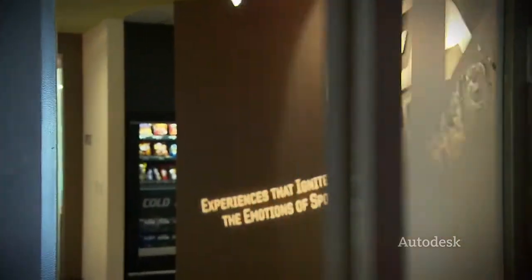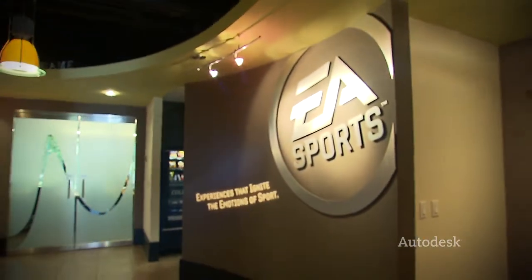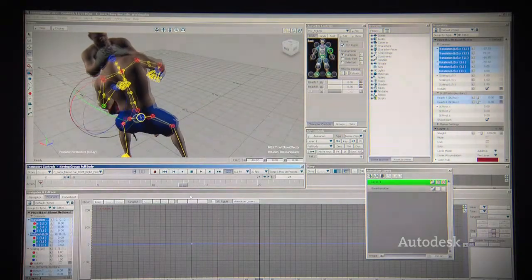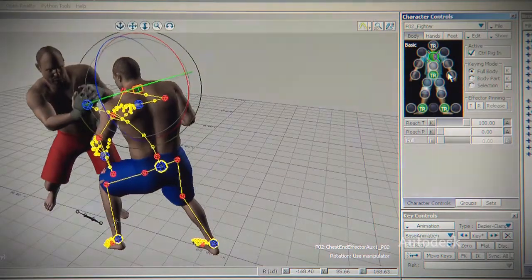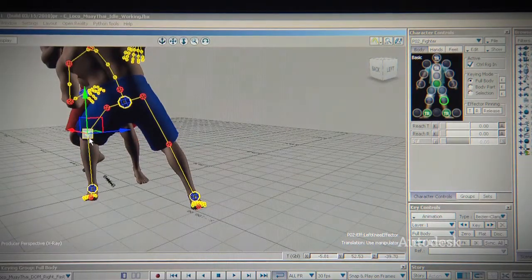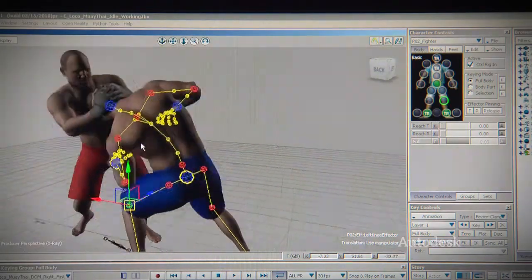EA has a long history of making fight games, and we have an enormous motion capture library. We have files made on completely different characters, completely different skeletons. We were able to use Motion Builder to bring in that data and transfer the animation from one rig to the new rig with really good results. It made it really easy to find a move, put it on our new character, get it in the game, and see how it would work quickly.